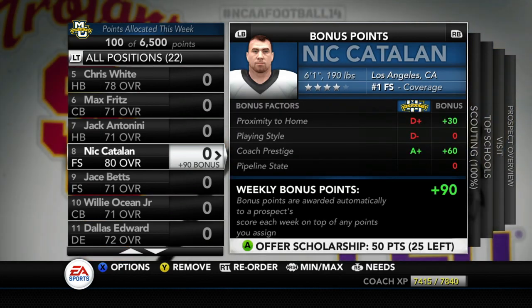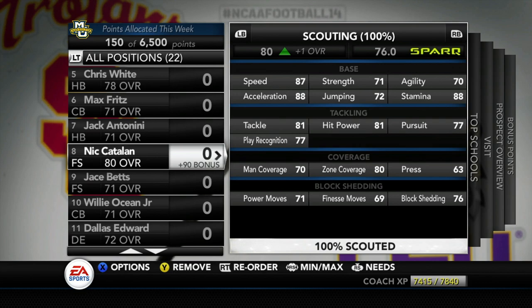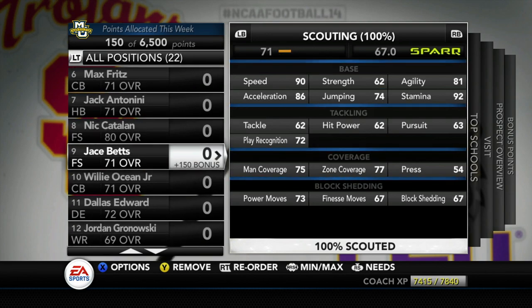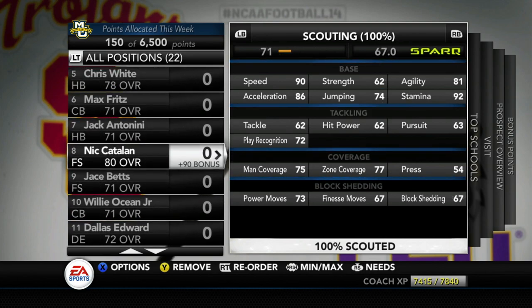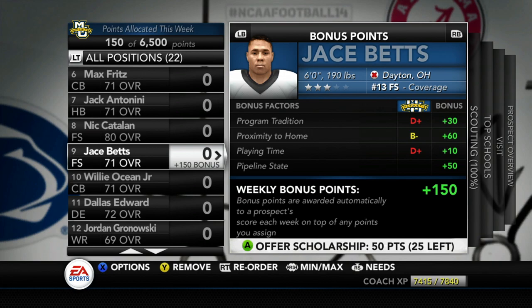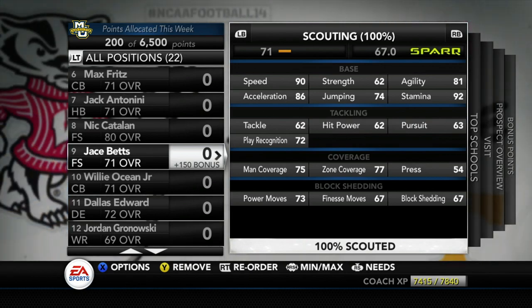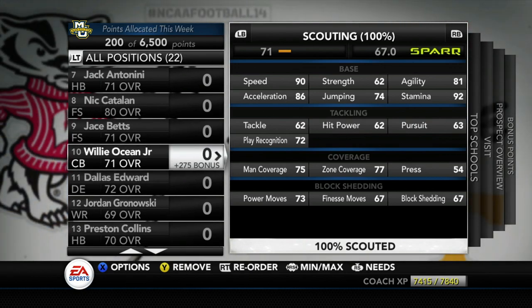Nick Catalan is the number one free safety out of LA — 80 zone coverage, 81 tackling, 81 hit power, 77 pursuit. I did offer him a scholarship. If we can't land him, there's also Jace Betts — the number 13 free safety out of Dayton, Ohio. He's 6'0", 190 lbs, with 90 speed. He's an all-around coverage guy, not great at tackling, but reminds me of a young Minka Fitzpatrick.